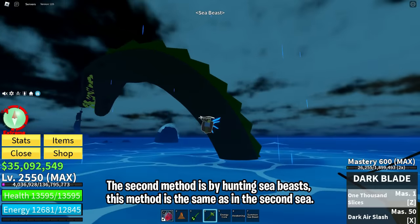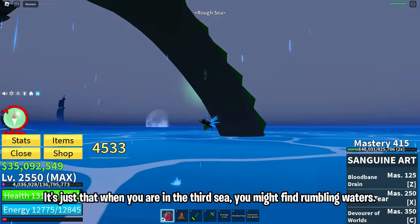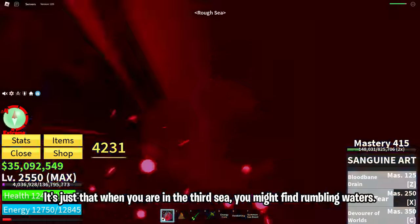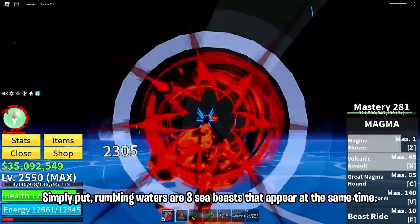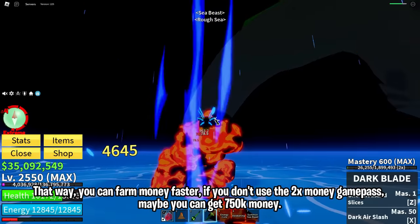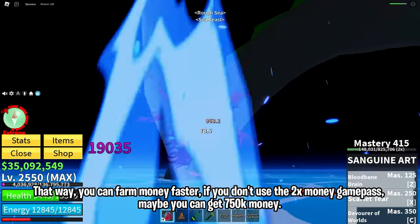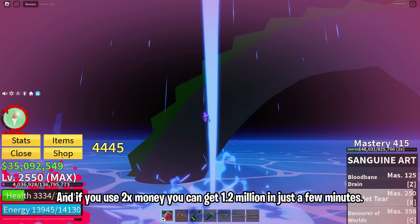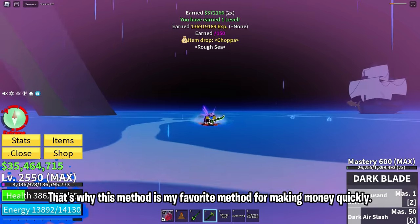The second method is by hunting sea beasts. This method is the same as in the second sea, except that when you are in the third sea, you might find rumbling waters. Rumbling waters are three sea beasts that appear at the same time, so you can farm money faster. If you don't use 2x money, you can maybe get 750k money. And if you use 2x money, you can get 1.2 million in just a few minutes. That's why this method is my favorite method for making money quickly.